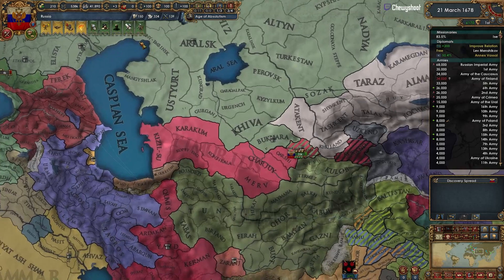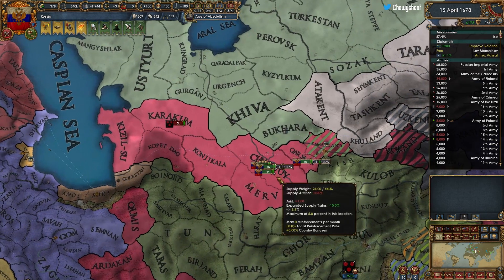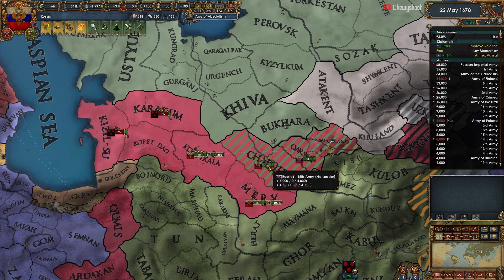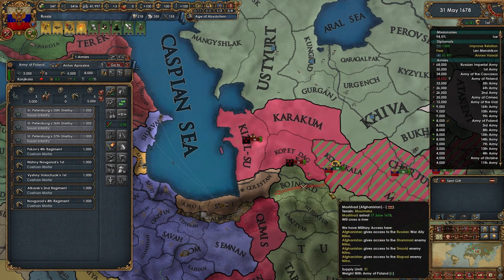Subsidies are definitely the way to do it. I picked this up from Rumbla — basically you extort your vassals for wealth and then use that wealth to give back to them as subsidies. It's a funny roundabout way of doing it but it works, so no reason not to.